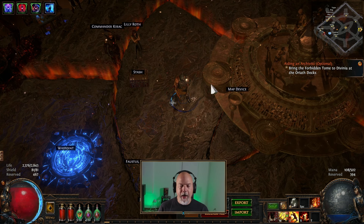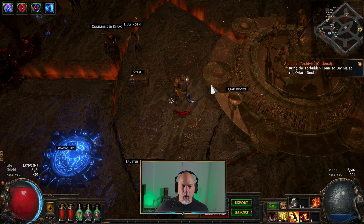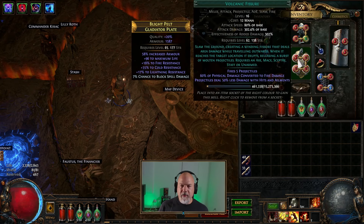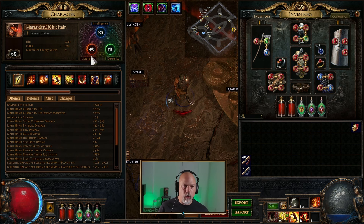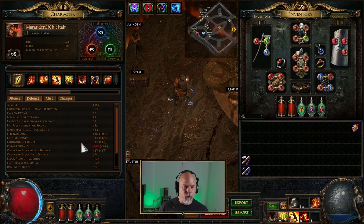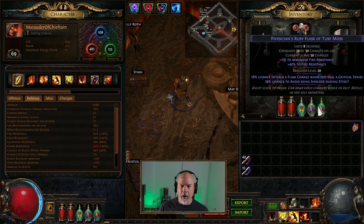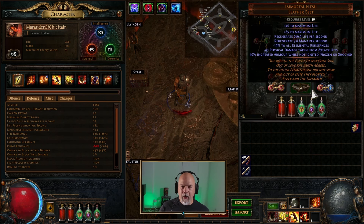So I worked on another build. This one I had started at one point and he was like level 30 or something when I picked him up the other day. Got him through the campaign today. This is a Volcanic Fisher Chieftain. Life is very short — I need to bump up his life. A lot of stats need to be improved. His resistances are very good aside from Chaos Res. Not so great armor. Life regen is good. I turned up an Immortal Flesh somewhere along the way and worked that into my setup. It's not too bad of a roll at all.